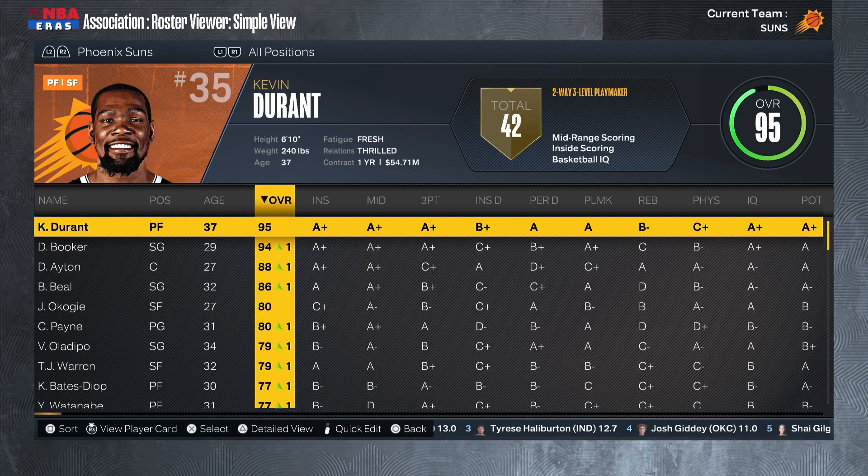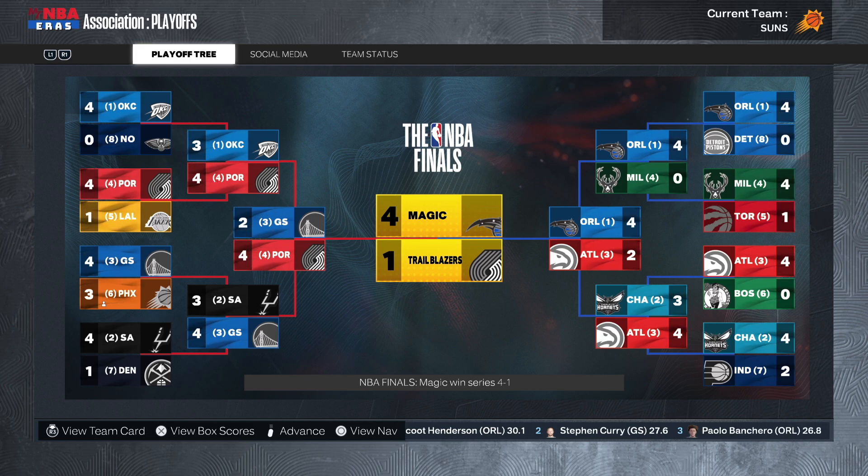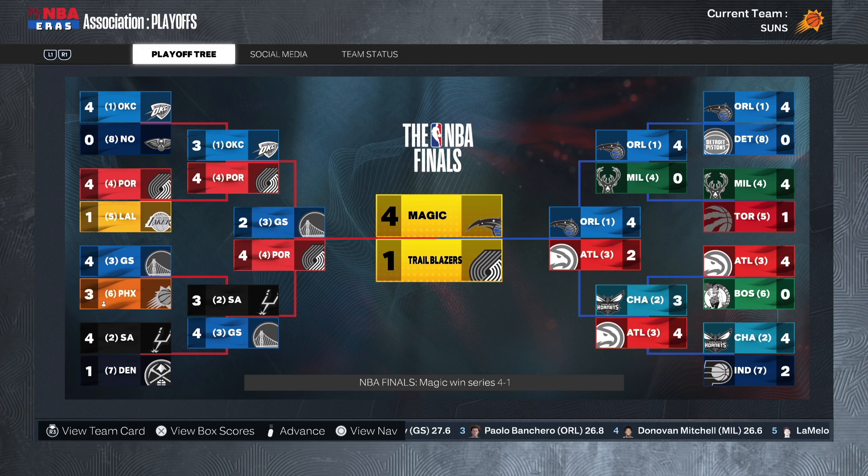The really good franchises know how to compete right now while also still building for the future — don't give up all your young guys and first round picks, make sure to hold on to some of that. Whenever your championship window closes, you still want a foundation. That's what I was going for here, which is why I didn't go too crazy with trades in Year 3. This was still a fun one — we got our championship in Phoenix. If you enjoyed this video, please leave a like and subscribe. We're on the road to 2K. This has been TKJ, blessings.